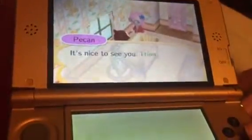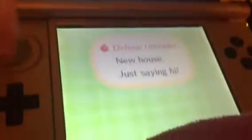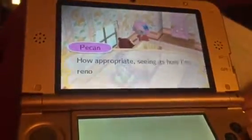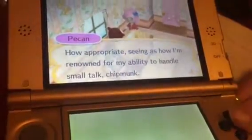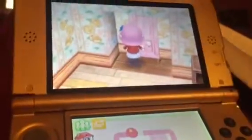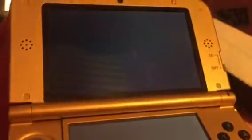Let's go talk to Pectin. She says: 'It's nice to see you Trina, what is it?' Just saying hi. She says she's probably seen as how she's afraid for the ability to handle small talk. Her cat's place is chipmunk. There's a pink door right here that leads to another room.